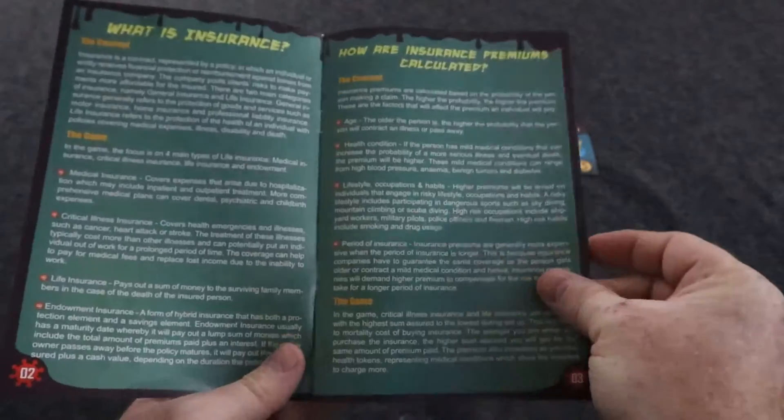If you become a zombie, all three of these are flipped over and you use the zombie guide. On your turn, you can only take the zombie actions.